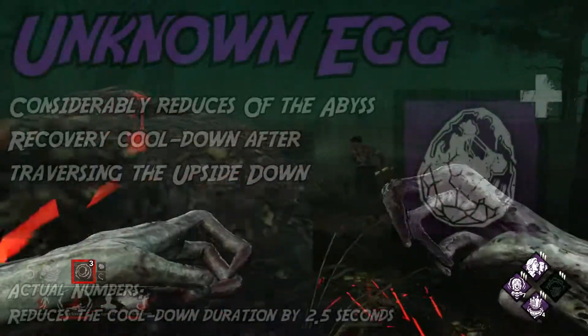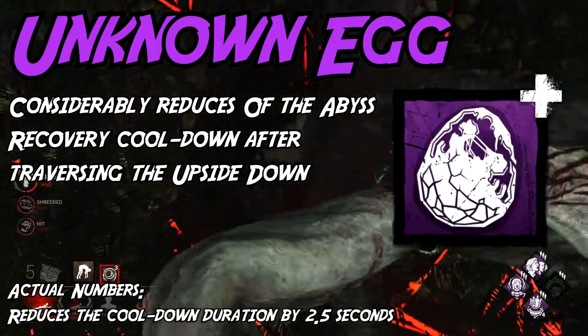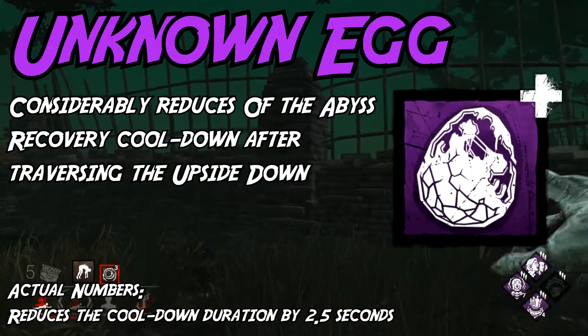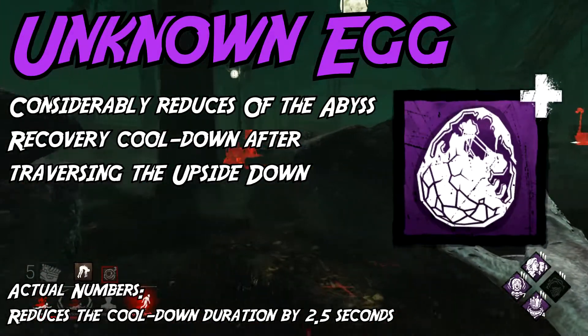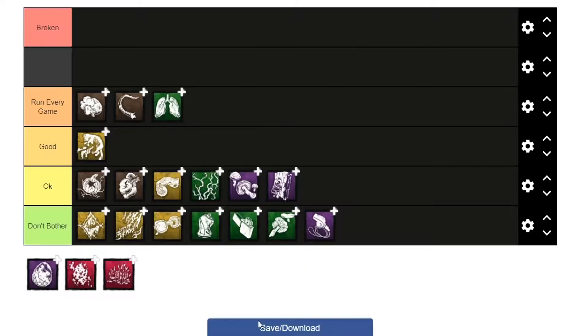Egg has the same effect as Eleven's Soda and Barb's Glasses but better. The numbers on this one actually somewhat matter, but as I mentioned earlier, spamming teleports as Demo doesn't really do anything and is a mediocre strategy overall. Extremely situational, with numbers that are decent at best. Okay.